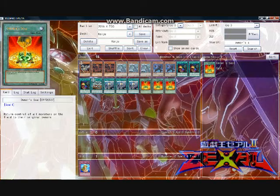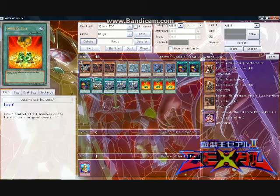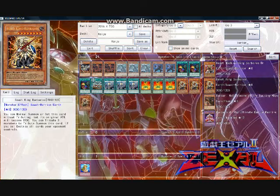Returning to the monsters, the special summoning abilities of Kaijus opens the door to easy Rank 8 possibilities. Thus, this deck combos nicely with three copies of Beast King Barbaros. For worst case scenario, Barbaros is a normal summon 1,900 attacker — not bad. In the best case, it can be used for a quick and easy Rank 8 play, then followed up with another Kaiju summon to your field.